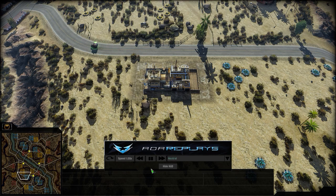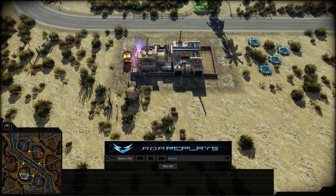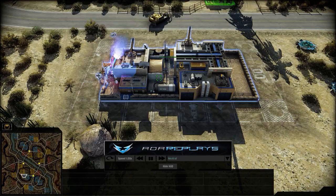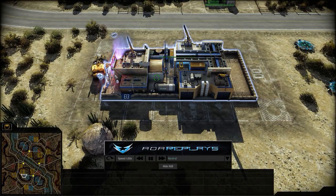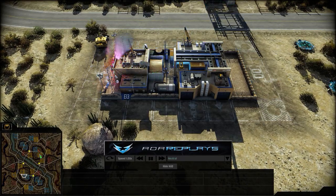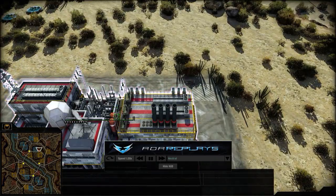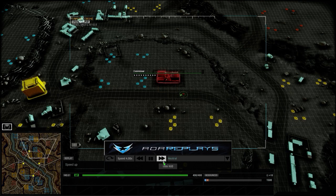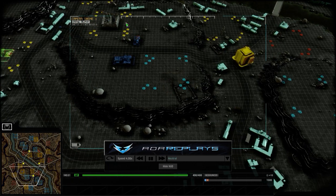Hello and welcome to another Rangaroo cast with me Rangaroo, and today we are doing a 1v1 run, and once again a river runs through us. At the bottom in the blue playing as United States we got Zero, and at the top in the red playing as Chimera we got the Commissar. Let's speed up and get things going.